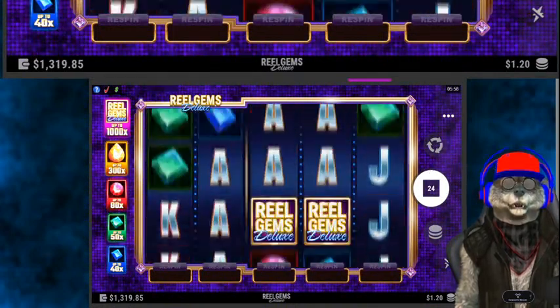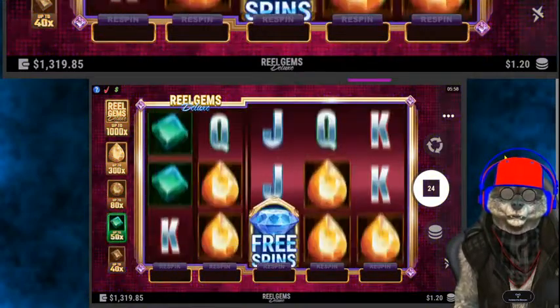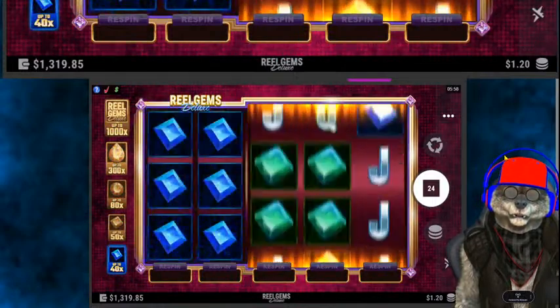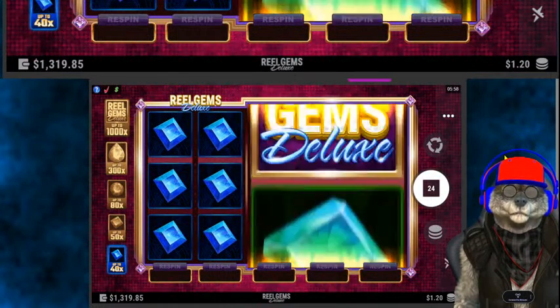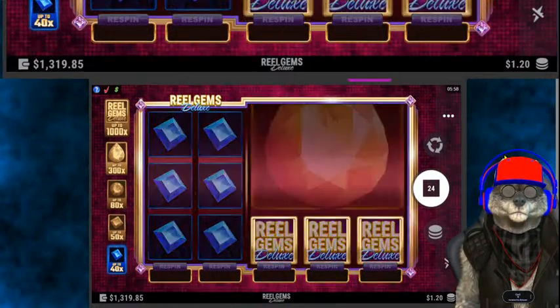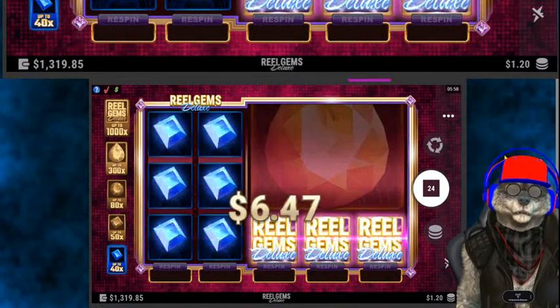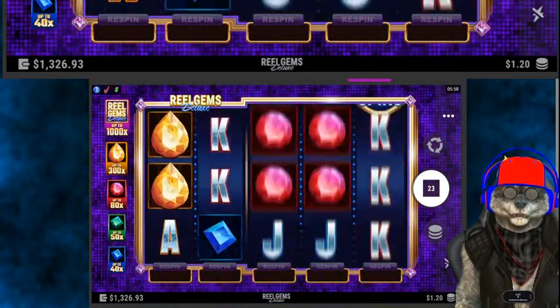Let's see some locking reels. Does it trigger? Looks like it will — it triggers the blue up to 40 times. Let's see the big block blue gem. And a real wild — Real Gems Deluxe. The wilds still pay a nice handsome $8.28.